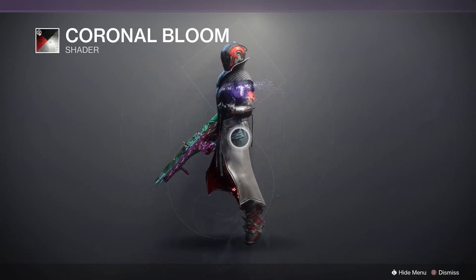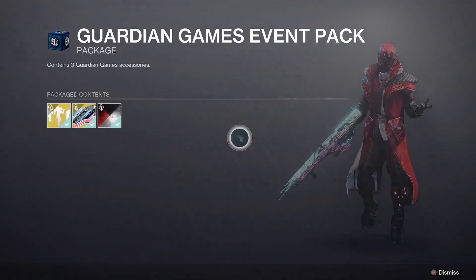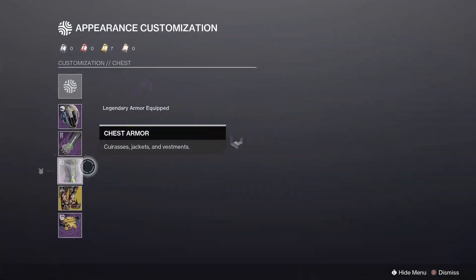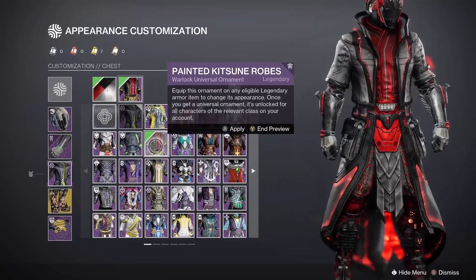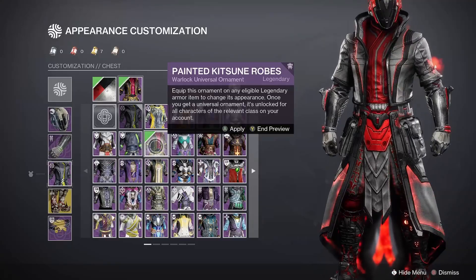With a primarily black color scheme with red accents, it looks very nice. The glow effects on this shader — come over here — are a nice reddish-orange effect and look really, really good in game.